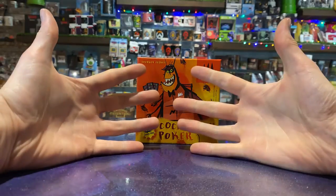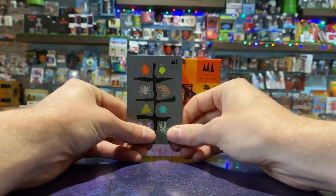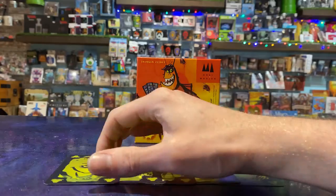In a two-player game, remove ten cards from the deck at random. You cannot pass the card and the loser is the first with five of the same card in front of them.